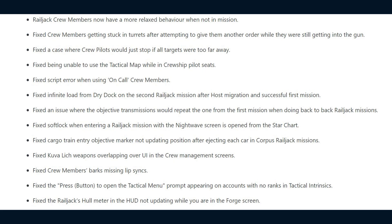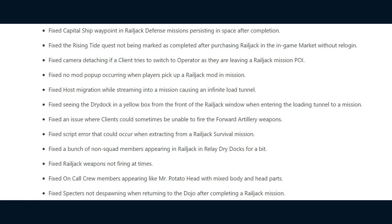They fixed an issue where objective transmissions would repeat the one from the first mission when doing back-to-back Railjack missions. A soft lock when entering a Railjack mission with the Nightwave screen opened from the star chart. The cargo train entry objective mark not updating position after ejecting each car in Corpus Railjack missions. Kuvelich weapons overlapping over the UI in crew management screens. Crew members' barks missing lip syncs. The press button to open the tactical menu prompt appearing on accounts with no ranks in tactical intrinsics. And the Railjack hull meter in the HUD not updating while in the forge screen. They also fixed the capital ship waypoint in Railjack defence missions persisting in space after completion.